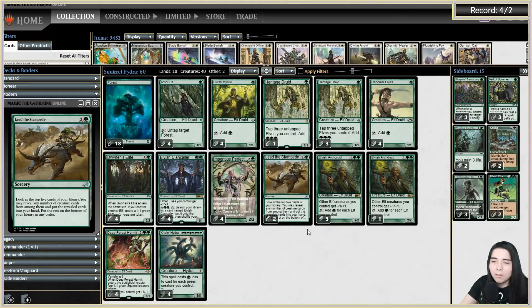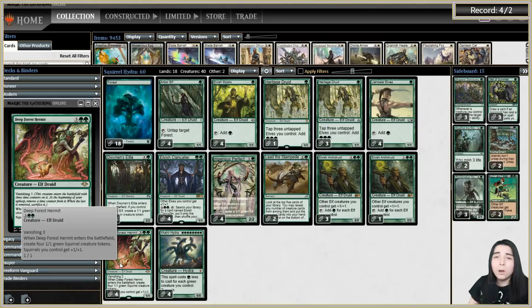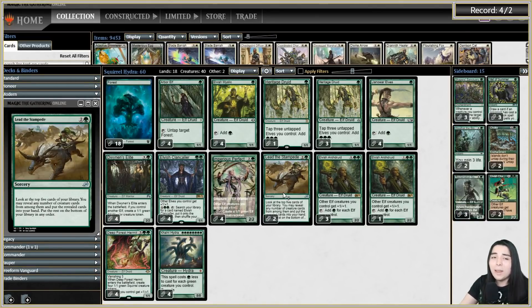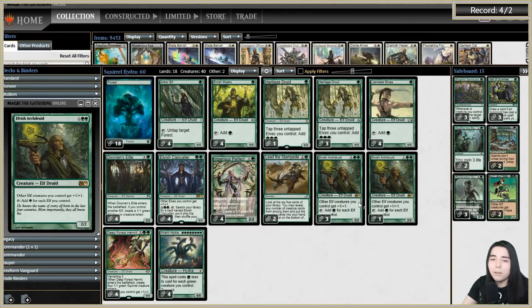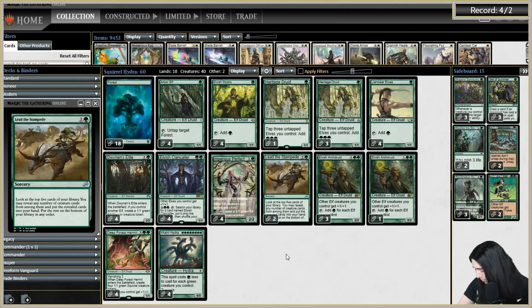There's a world where you'd keep the hydras but cut Deep Forest Hermits for Collected Companies with cheaper elves like Nettle Sentinels. Collected Company also generates multiple green bodies which makes Colony Hydra cheaper. You could mix this with traditional Black-Green Elves and go Shaman of the Pack, but then you're going heavy on three drops - it's either Lead the Stampede or Shaman as what you want. I'd probably stick with mono green because Arbor Elf into the turn two Imperious Perfect or Archdruid is really important - making those early turns as consistent as possible.